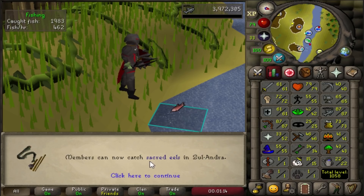Members can now catch sacred eels. Oh, never mind, that's Zura.